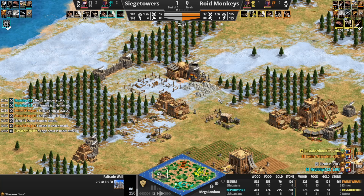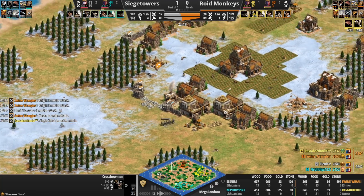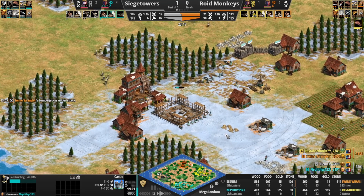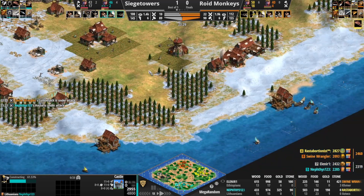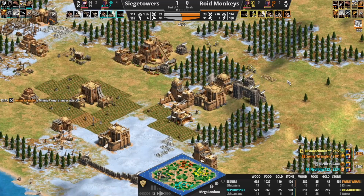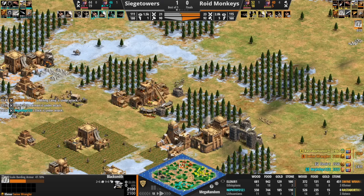Over on this end, we've got a tight transition here for our Ethiopians player — easier to do with the Ethiopians obviously with the free upgrade. Some crossbow aggression on the front of Swine Wrangler's base. Swine Wrangler garrisoning a few knights to try to clean those — no armor at all though, so these crossbow are going to do excellent against our Khmer player. Getting a third TC there to secure the gold. Castle coming down from Nephthys — never mind walling there. That castle will secure that flank.